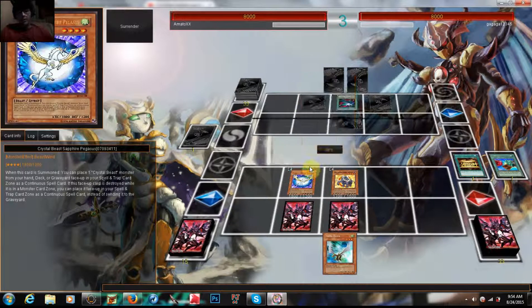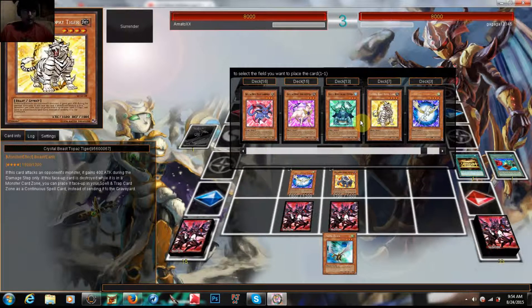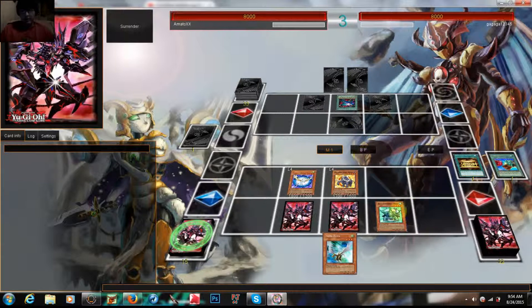I'm going to use Crystal Beasts — Star Sapphire Pegasus — and I'm probably going to put... I'll actually put Emerald Tortoise. Putting spell traps on them.